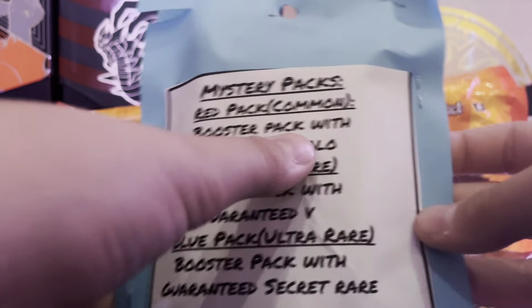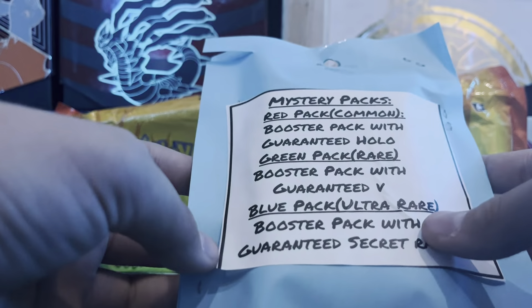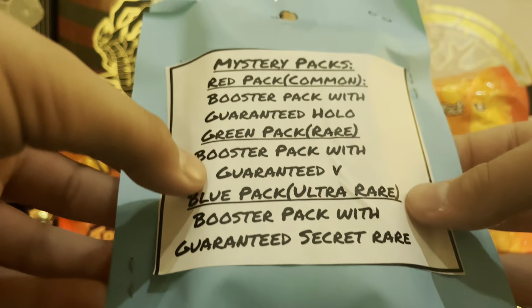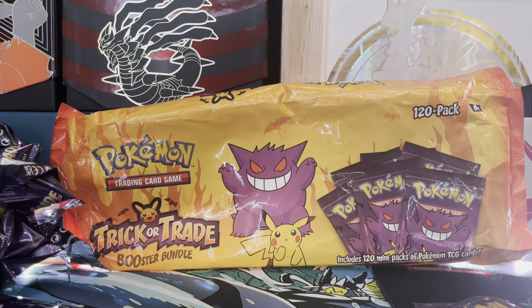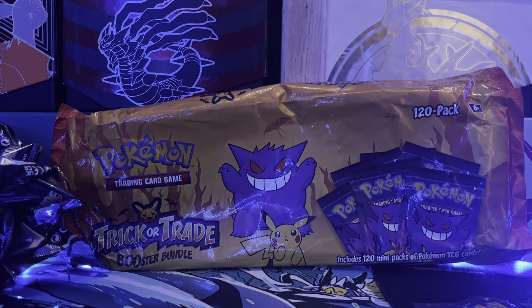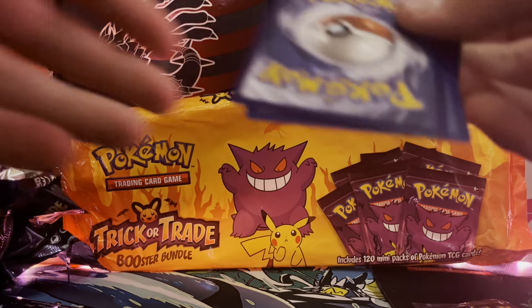Here's how the mystery packs work. The most common is a red pack — you get a booster pack with a guaranteed hollow. Then there's a green pack, which is rare, maybe around one in every five packs — a booster pack with a guaranteed V, or maybe a full art. And then there's a blue pack where you get ultra rare, meaning a guaranteed secret rare — hyper rare, full art trainer, all that good stuff. They're really fun to make and open. I do make the packs myself, but they take a while. I'll make a video of how to make them yourself.